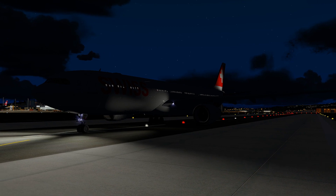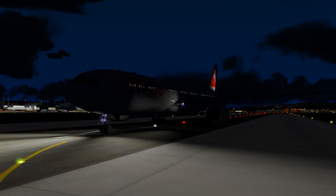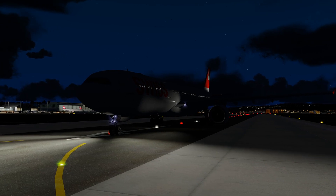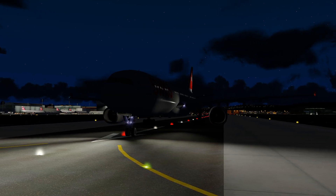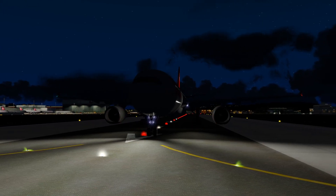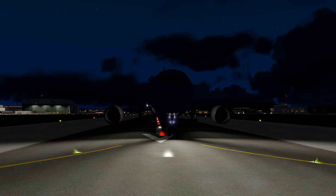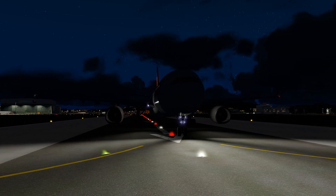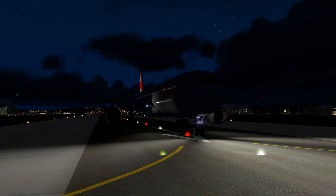Performance-wise, the aircraft doesn't bring the frame rate down much at all. Places where I would experience around 20 FPS in older versions of a particular 737, I would see closer to 30 or 40 in the A330. Systems and flight characteristics perform similar to what I would expect a large Airbus aircraft to perform like. I did not compare against real-world values as there are still adjustments being made, but they seemed believable as far as timings, power availability, and general handling.